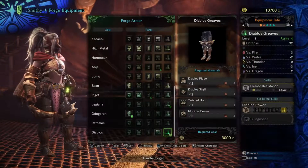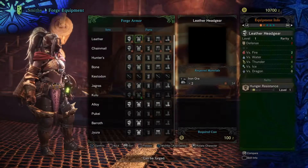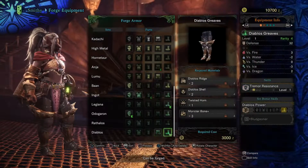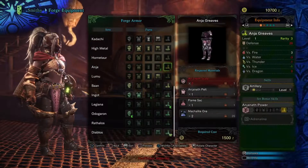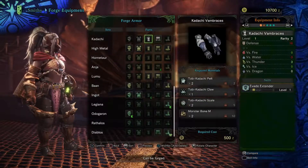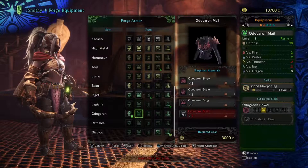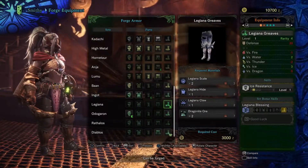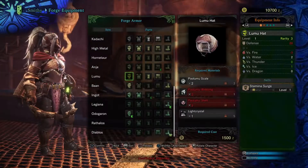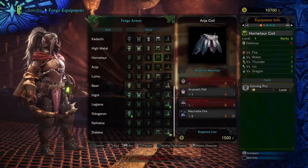Starter gear is 2 defense across the board, so any upgrade from 2 is going to help you out quite a bit. These upgrades come from things you've collected, and if you're doing every hunt and everything the game has to offer, you'll have enough money to do this. I actually upgraded a bunch of stuff last night and I still have a decent amount of money, so definitely keep that in mind.